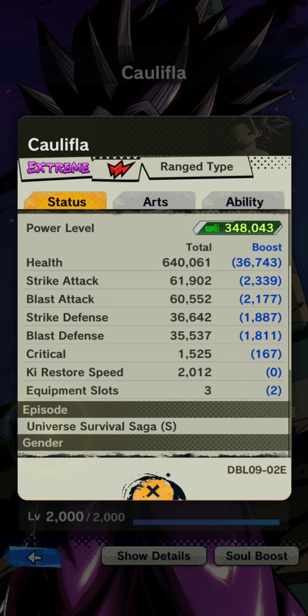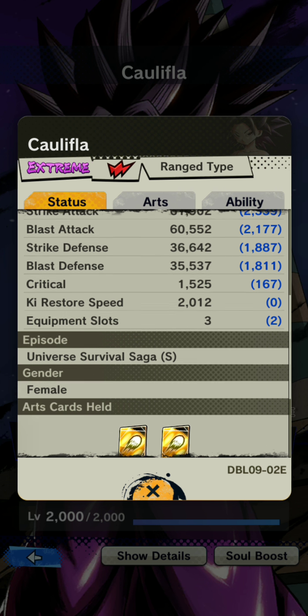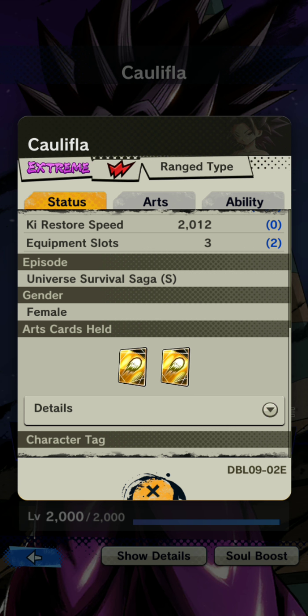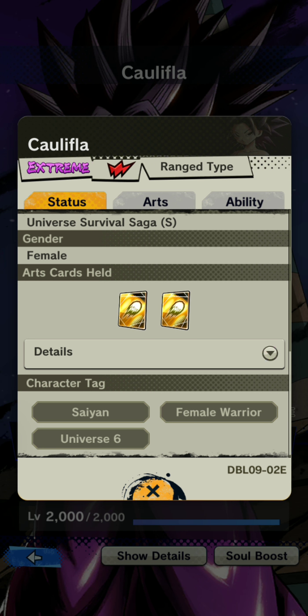I don't go too much into stats unless it's super game-breaking. Interestingly enough, she is tagged for the Universal Survival Saga — not a lot of characters in the game at the time of this recording have that tag, so she's pretty much going to be a sleeper for that tag if they buff it later. Her arts cards are double blast.